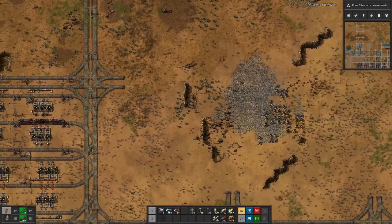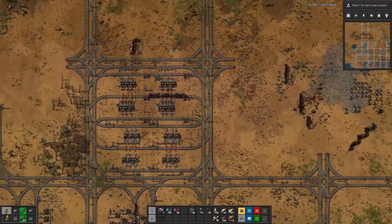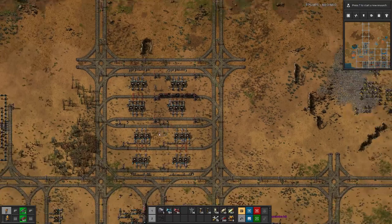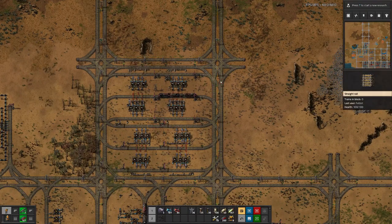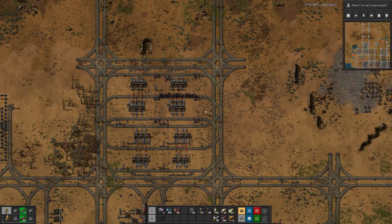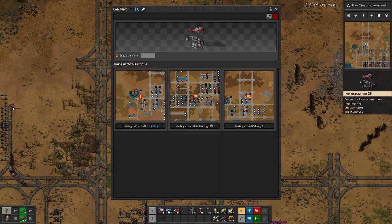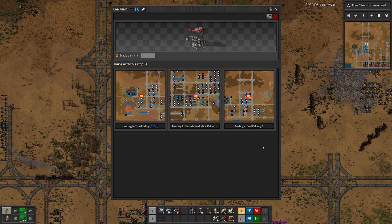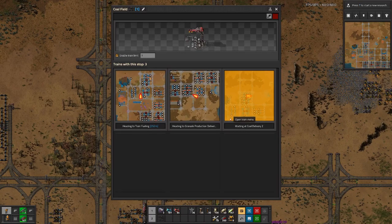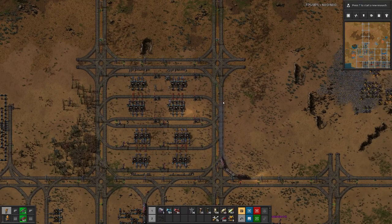Last time we built this plastic production and I was wondering do we need a waiting bay — we do need one. But of a slightly different kind. We don't need it for the plastic, but for the coal. Because we have, I think, three coal trains going here, and occasionally they can deadlock because of issues. So what I think we can do is have another waiting bay here.